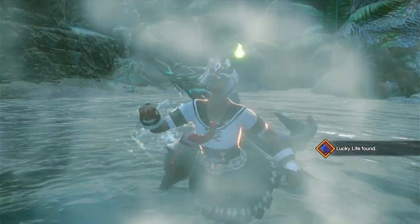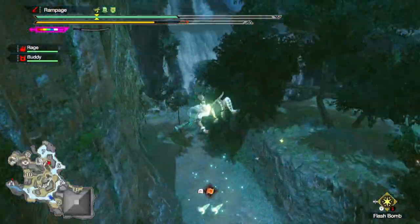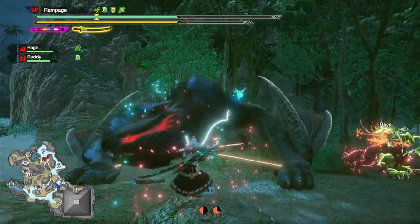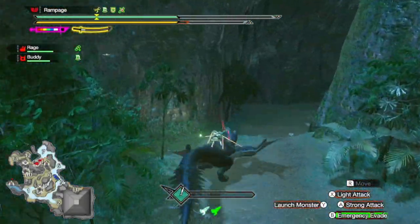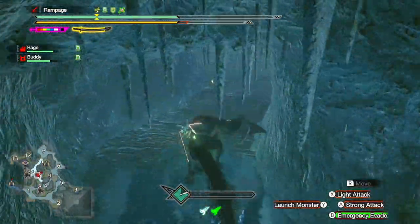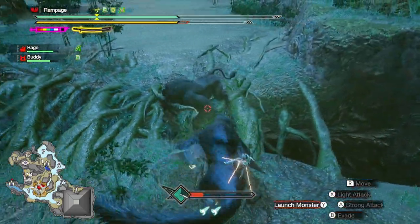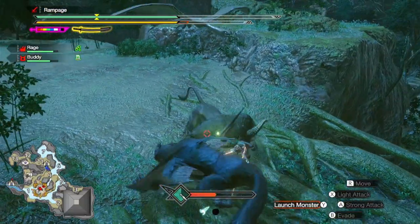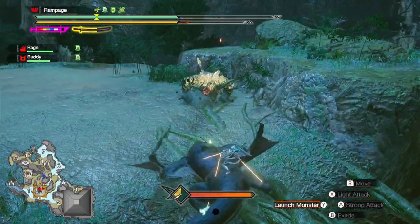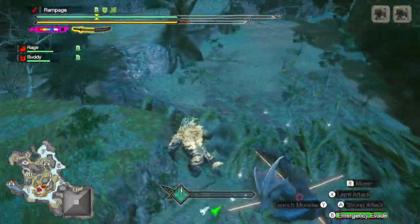Now we want to head over to Nargakuga, or whatever the third monster in the quest is for you. Just attack the third monster with whatever your best silk bind attacks are. Once it's rideable, just take it to the nearest Rejang and attack Rejang with that monster. It is very important that you don't use the mounted punisher — you just want to launch the monster into Rejang instead, and that's going to make Rejang rideable.